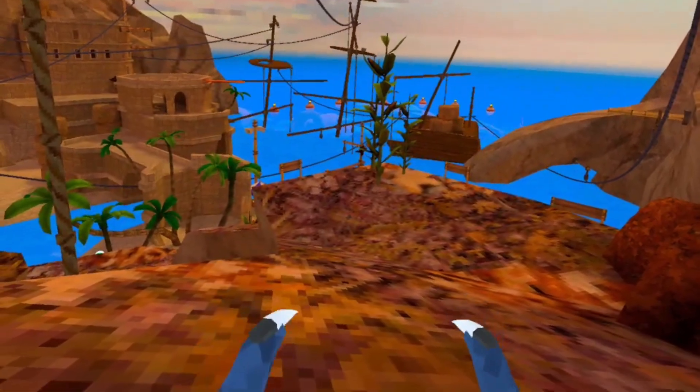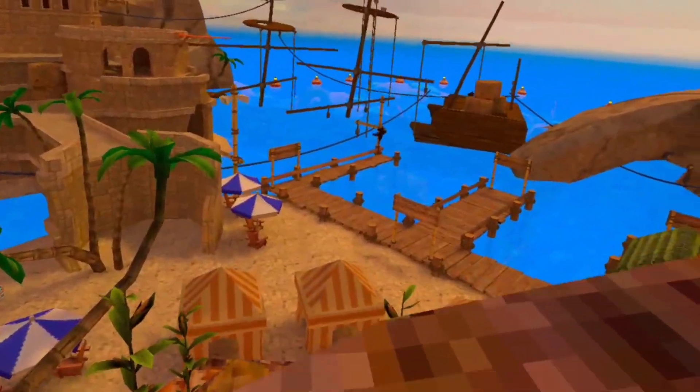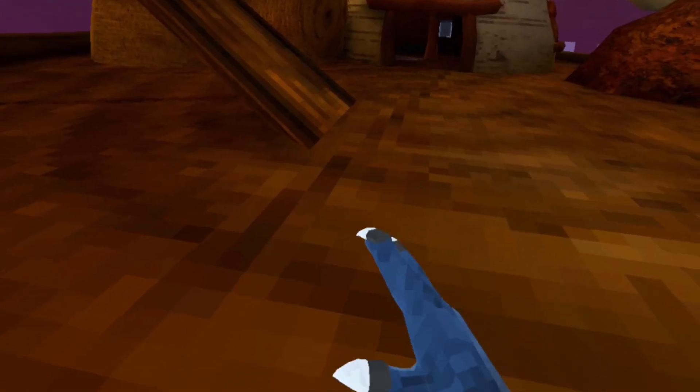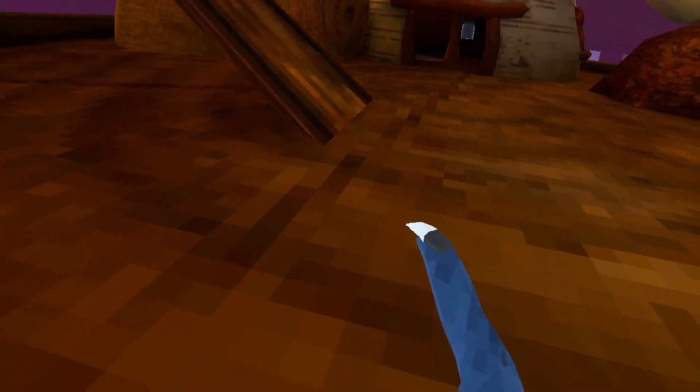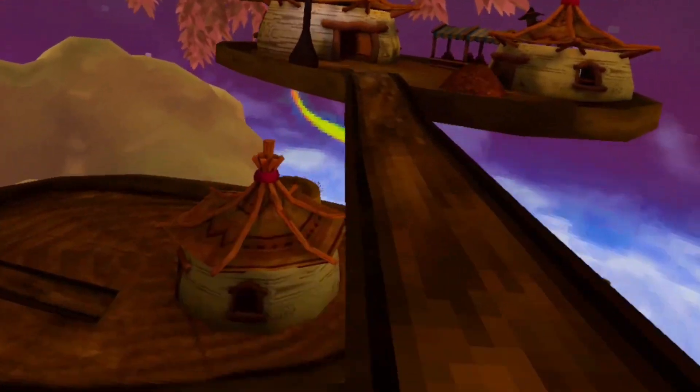I think the least scary map in Gorilla Tag is Beach, because this is just the beach. Unless you're scared of water or something, there's nothing scary in this map at all. The second least scary map is Clouds — there's nothing scary in this map at all. Try and think of one thing which is scary in this map.